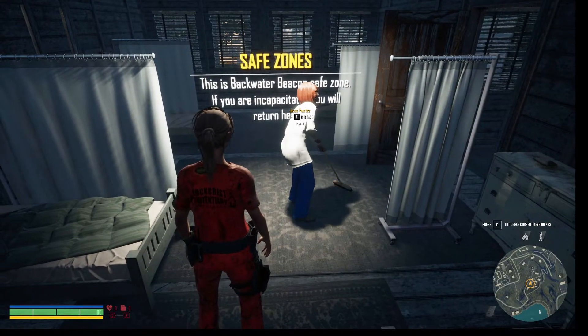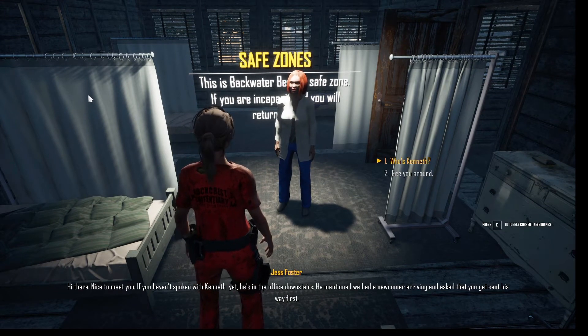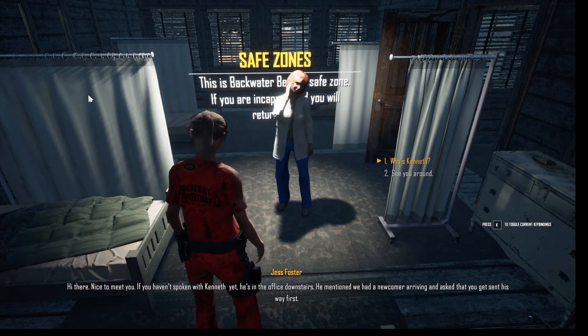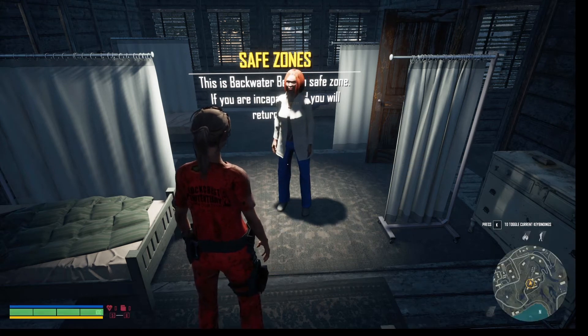This is the backwater safe zone. Let's see what she says. Nice to meet you. If you haven't spoken to Kenneth, he's in the office downstairs. He mentioned we had a newcomer arriving. Asked that you get sent his way first. Alright, well then we'll go talk to Kenneth.